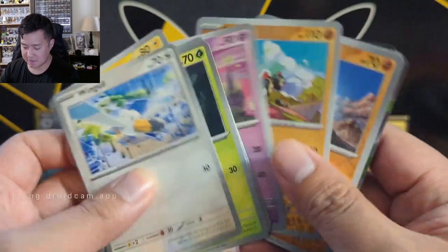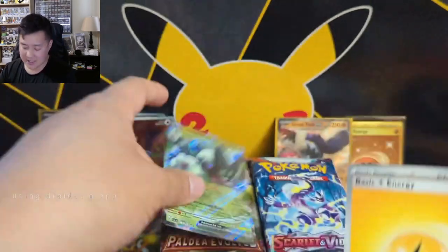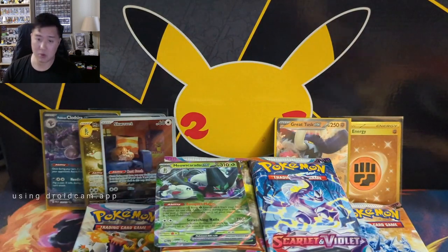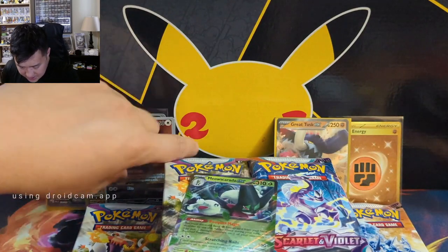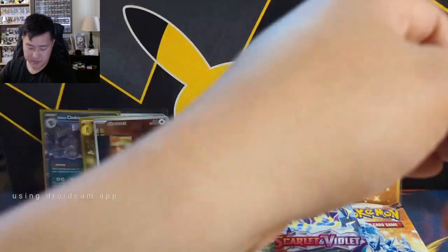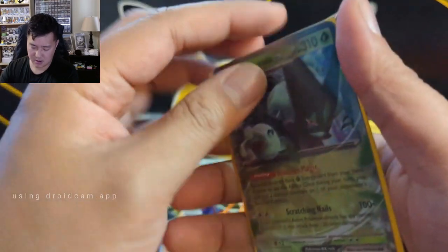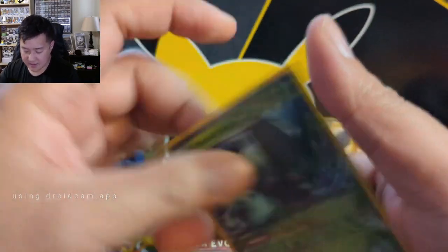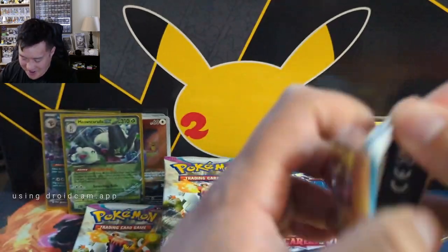It happens more often than not that the initial wave has quality control issues and then things get better later. Always a little frustrating especially since a majority of the boxes I buy are at release for pre-order prices. We got a regular EX - Meowscarada actually. So this seems to be the cat box. Paldea Evolved is definitely outpacing Scarlet Violet base - we got two hits on the right side which is pretty lackluster.